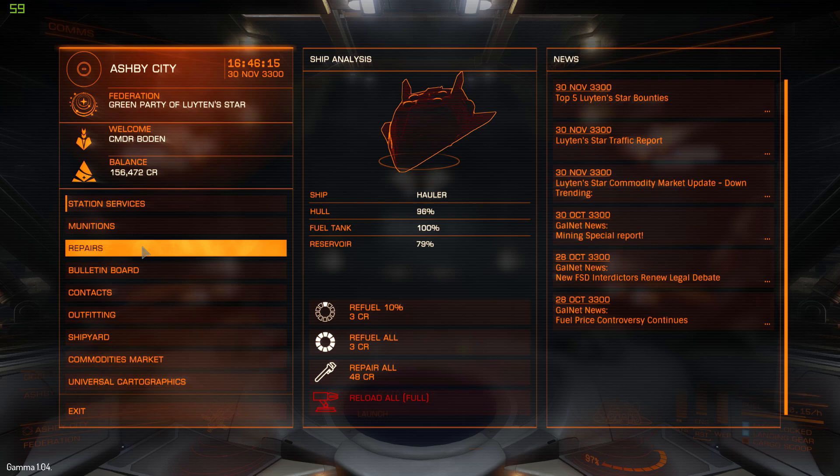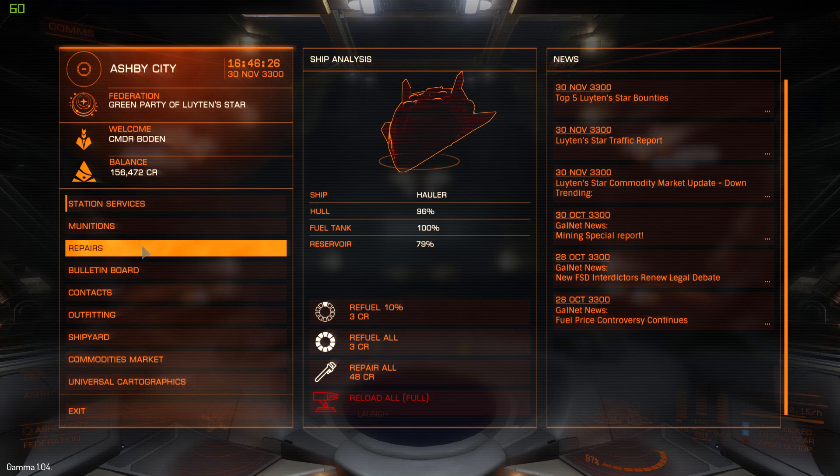Of course, if you can pick up any bulletin board missions along the way then it's going to be really, really valuable. Make sure you use this method because in-system trading is really good and I've barely been interdicted at all. Just make sure you don't crash into other ships flying out of a station with a no-shield ship and lose 100,000 credits. Thank you very much for watching — make sure to subscribe as I'm going to be uploading some more commodities market tips. See you later.